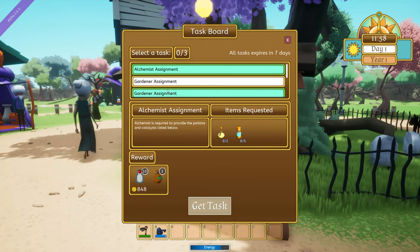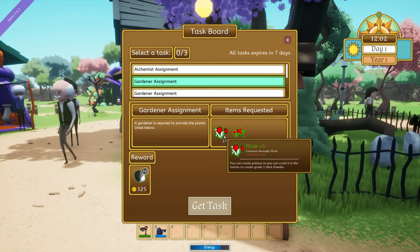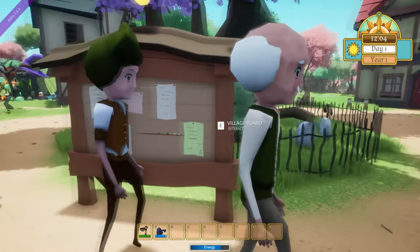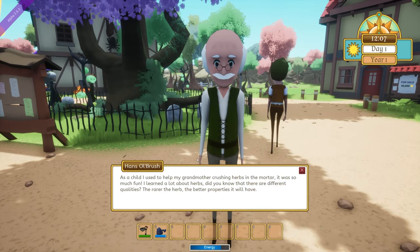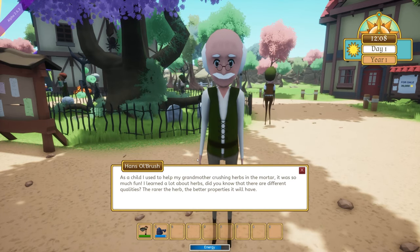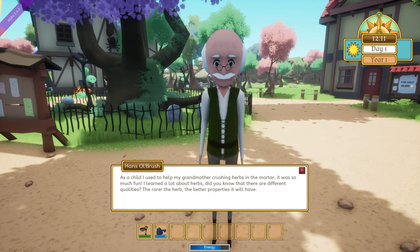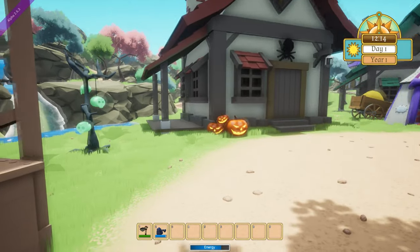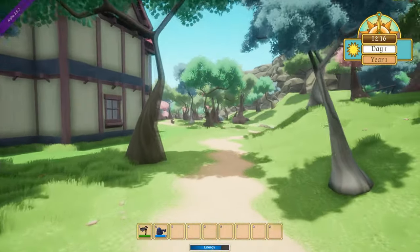There's a 'Gardener Assignment' — a gardener is required to provide the plants listed below. I'm not going to pick this one up. You get Stone Alchemist. Hans: 'Old brush — as a child I used to help my grandmother crush herbs in the mortar. It was so much fun. I learned a lot about herbs. Did you know that there are different qualities? The rarer the herb, the better properties it will have.' Before there was just one or two people — there are a ton of people now, and that's actually cool.